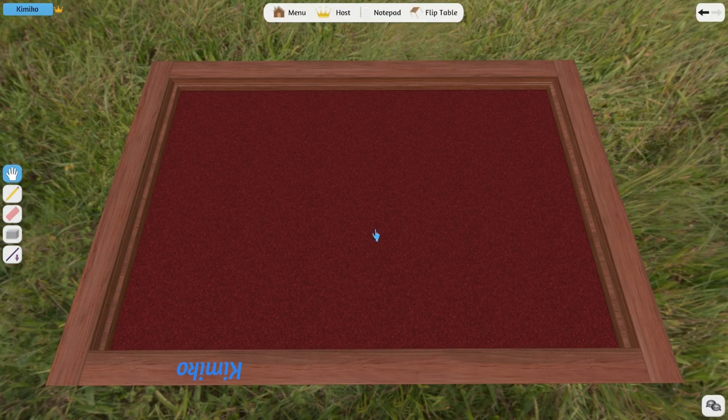Finally, let's go over the latest addition to Tabletop Simulator: the drawing tool menu. You can see we have a new menu on the left side of the screen. When you hover over each button, it is highlighted and a function key pops up to show you what each hot key is. The first button is the hand tool, which is your regular basic movement.